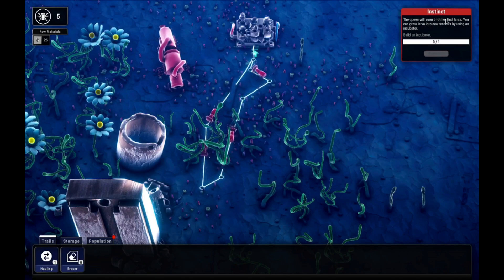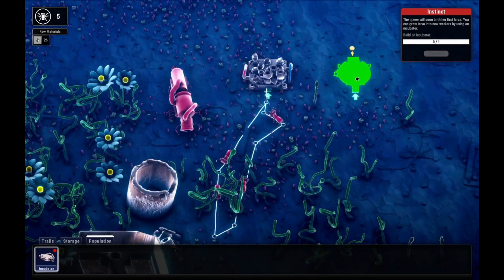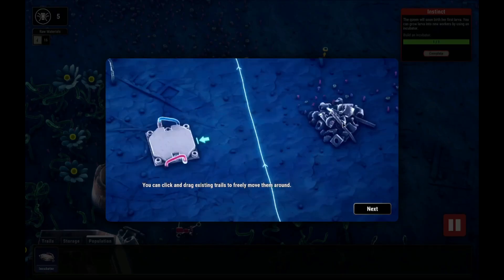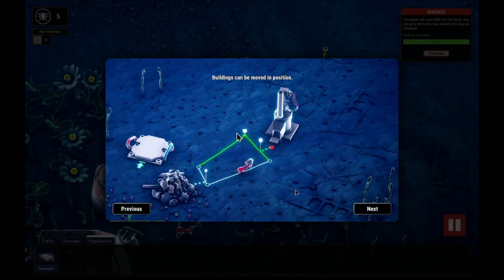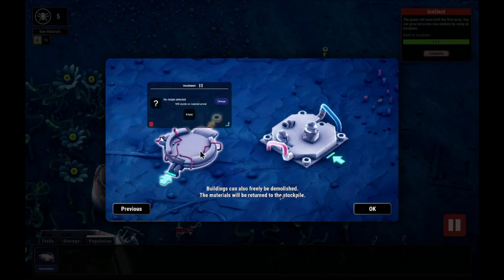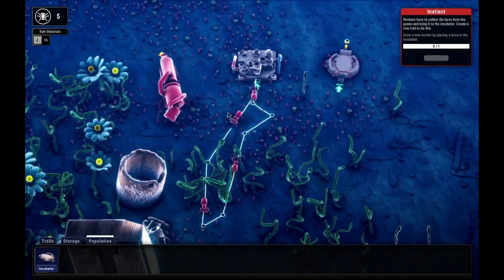The queen will soon birth her first larva. You can grow larva into new workers by using an incubator — build an incubator. We'll put that over here. Buildings can be moved and repositioned — I like that, so you can fine-tune it however you want. You don't have to demolish it, but you can if you don't need it anymore.